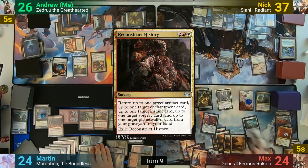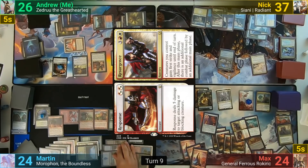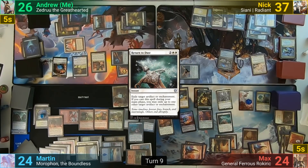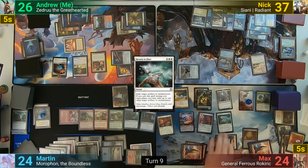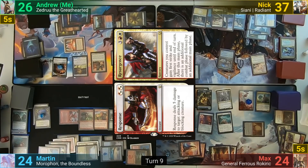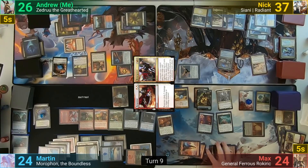Max casts Reconstruct History, bringing back Archaeomancer's Map, Where Spawns Resurgence, and Return to Dust. He casts Return to Dust again, hitting the Calamity Bearer and Kindred Discovery. He then casts the Resurgence half of the split card, gets another Golem token since he received one from Reconstruct History, gets an extra Combat Step, and gives his team First Strike and Vigilance.